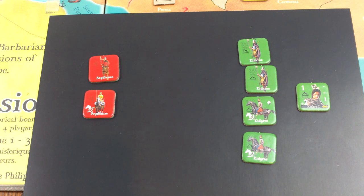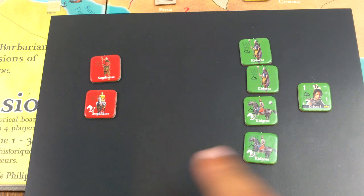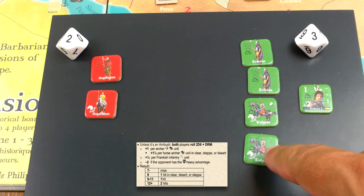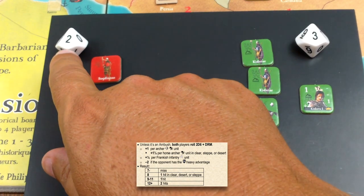Here we are on the battle board. Both sides have archers - two horse archers on the Kitterite side, one horse archer on the Sogdian side. Horse archers in clear steppe and desert - we are in clear - are worth one and a half points. So that's why they have a three here; one and a half rounds up to two. I'm going to use the green dice for the Kitterites. We got a 10 plus two, that's 12; seven plus three is 10. 12 is two hits, 10 is one hit.